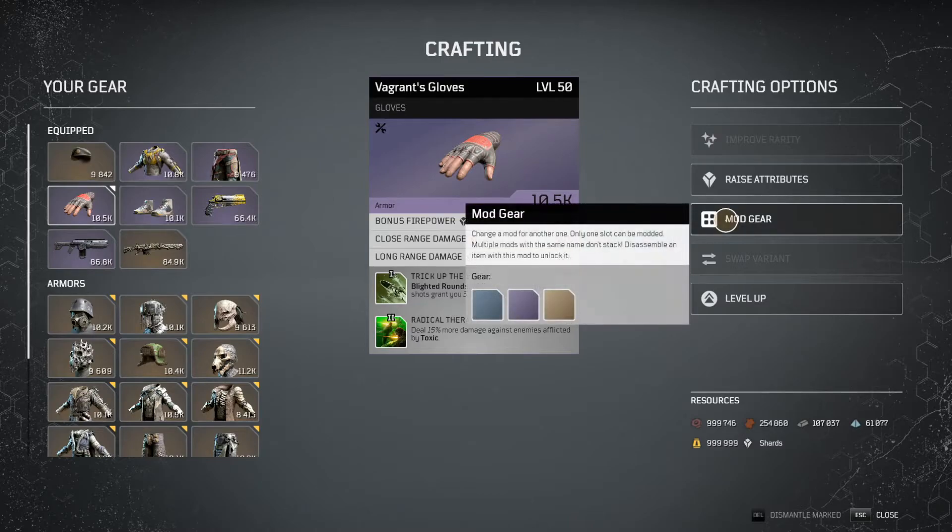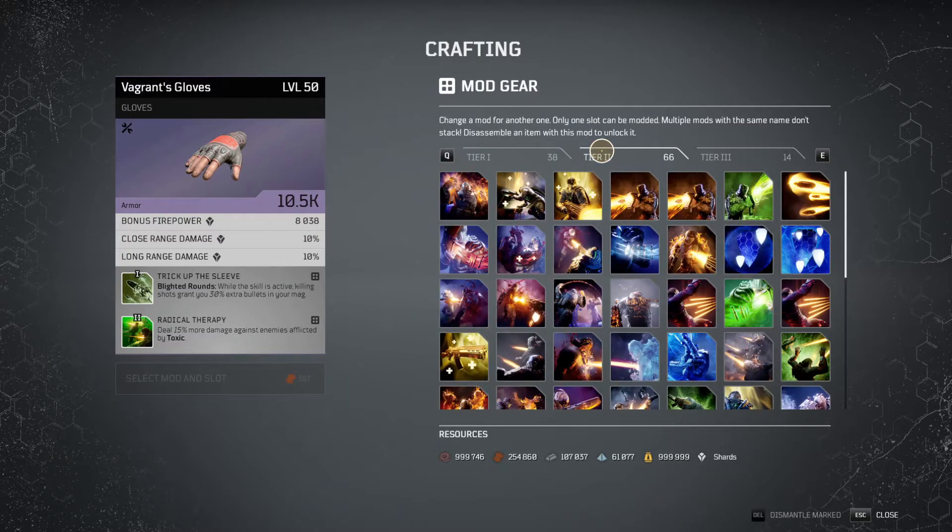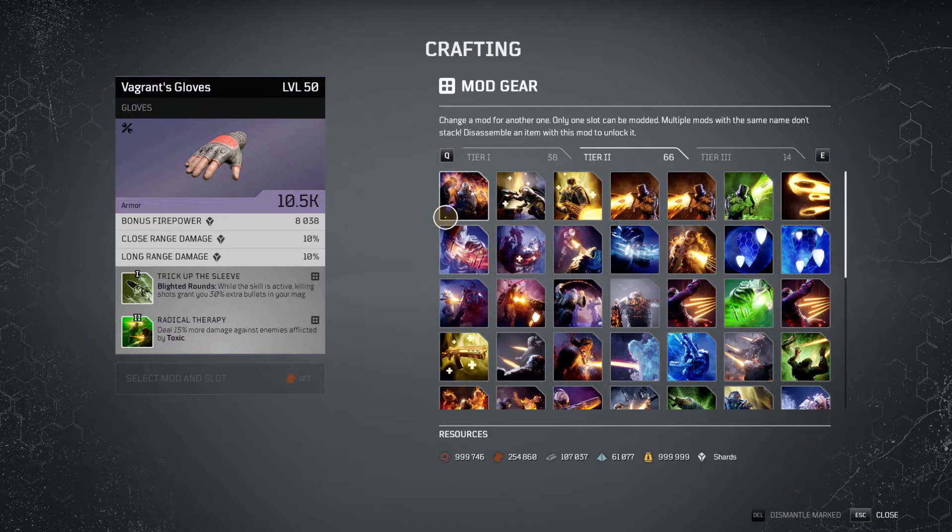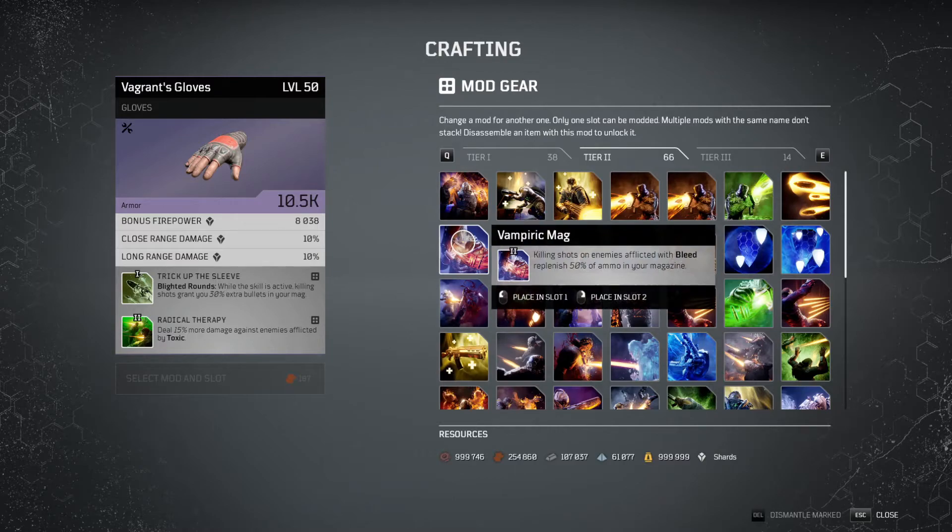Moving on to the gear mods, we'll go over the armor ones. We have Vampiric Mag, which is very good, especially if a build is made around bleeding or hitting critical shots. Killing shots on enemies afflicted with bleed replenish 50% of your mag, which I think is really strong if you're able to consistently make people bleed.